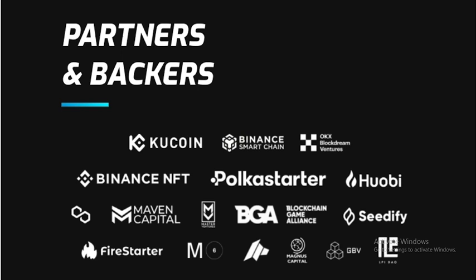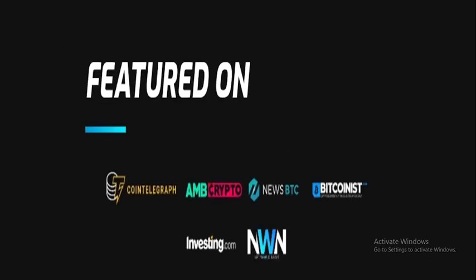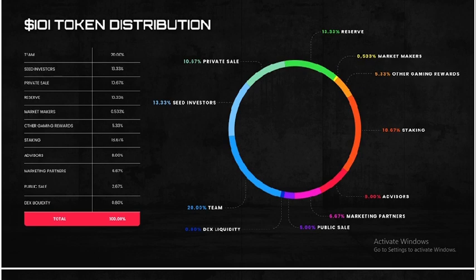The project's partners include CoinGecko, Binance, OKX, Blockchain Adventures, Binance Labs, Polkastarter, and several others including GBV. These are real, legitimate companies. The project is also featured on CoinTelegraph, Investing.com, and Bitcoinist — all reputable platforms.